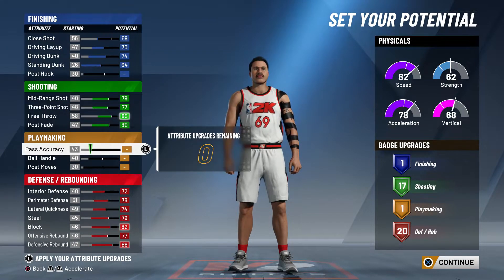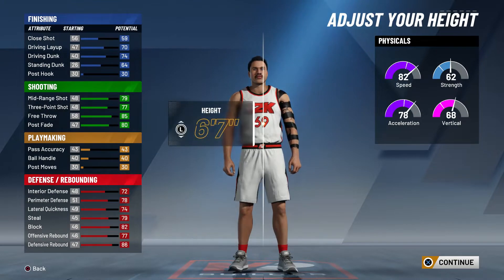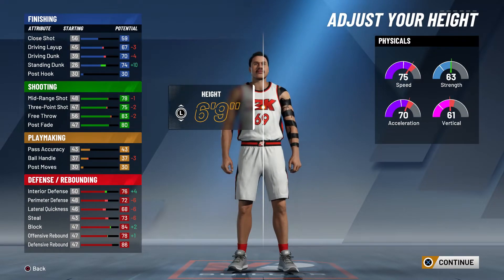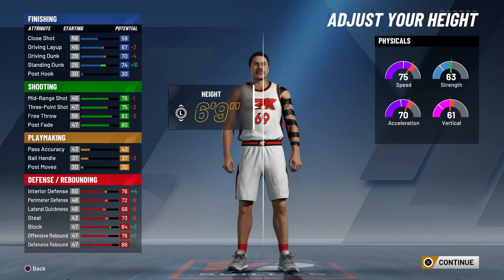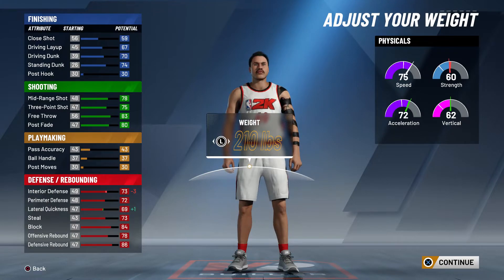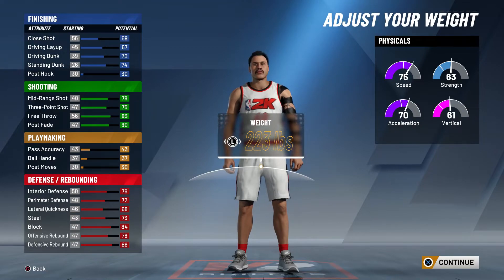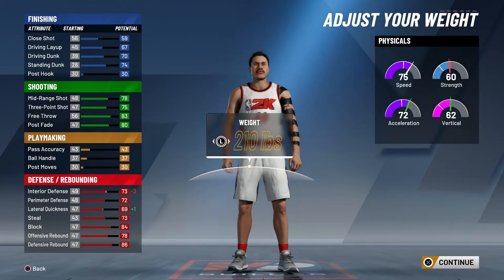For the body shape, go with Burly because that gives you extra body and we want to be the big body. For height, go with 6'9". For weight, go with 210 — that's the recommended weight for this build. At 210 you get 75 speed and 60 strength, which is good enough. Going from the default 225 pounds down to 210 gives you extra acceleration and extra vertical, and that's the versatility we want.